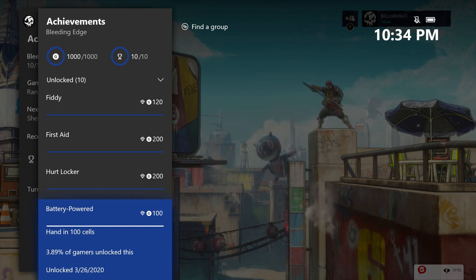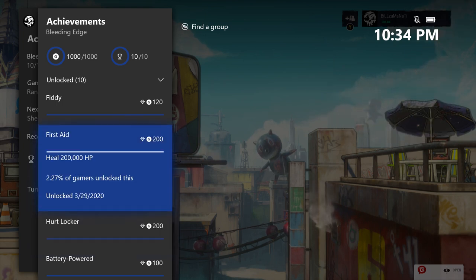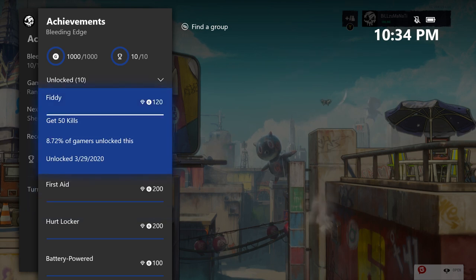The energy cell drop-off achievement is a little harder but not too bad. A lot of the time everyone else is distracted or somewhere else, so you can just go and drop them off — and there's more than one place to drop them off. You also need to deal 200,000 damage, heal 200,000 damage, and get 50 kills. For the 50 kills achievement, you actually have to do it in one sitting, because for some reason it resets every time you quit the game.